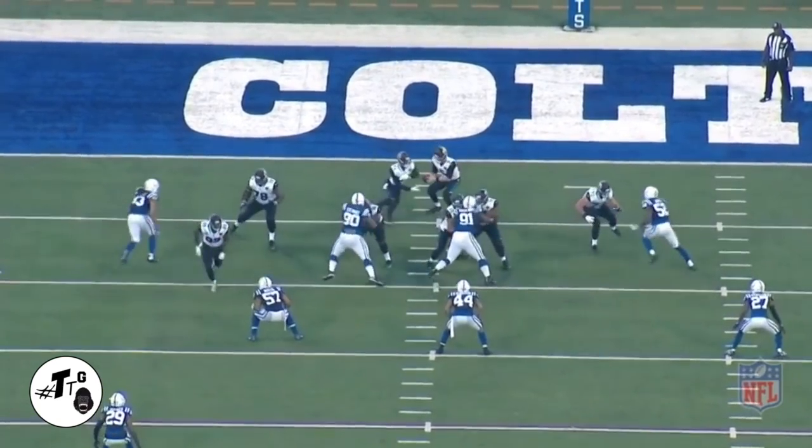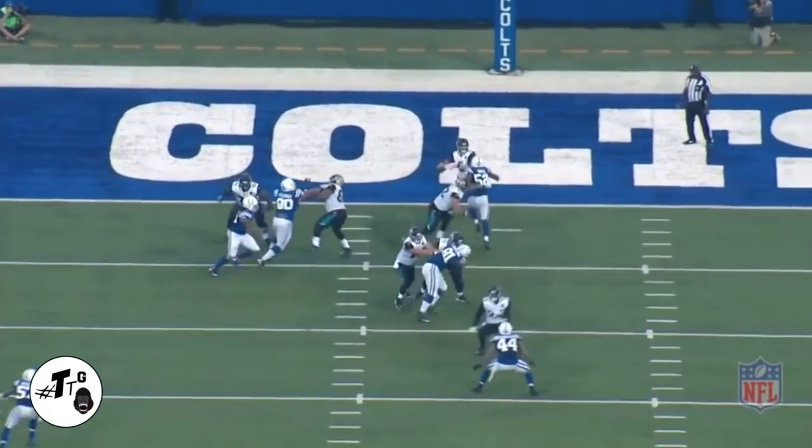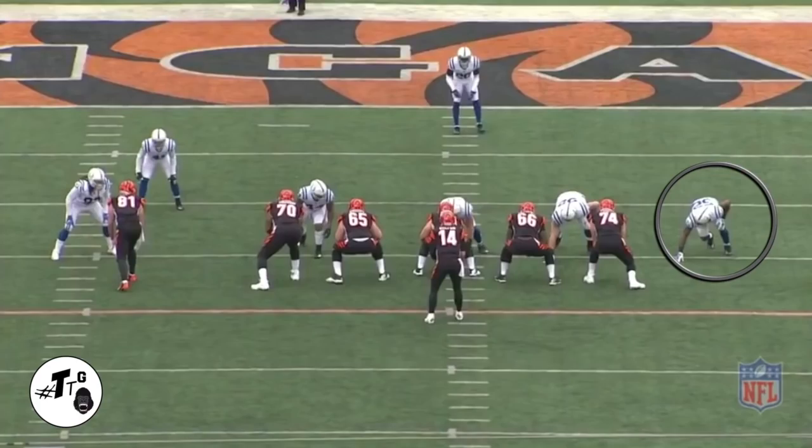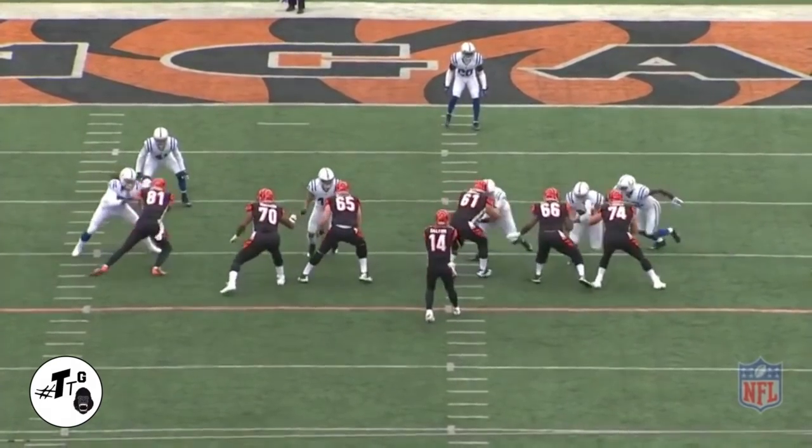Mingo pushes Wells into the heels of Borders. Borders resets the pocket, so Mingo spins into the upfield shoulder to get the quarterback hurry. Five-tech empty personnel, delayed backside A-gap stunt — Mingo goes untouched and almost had the sack.